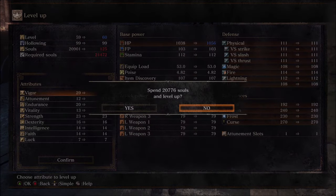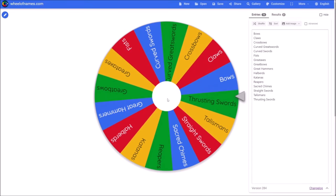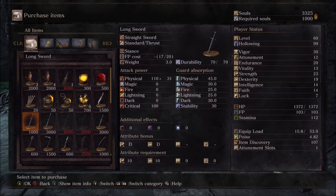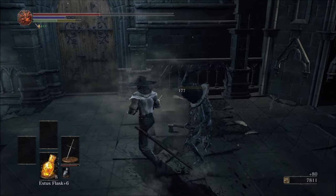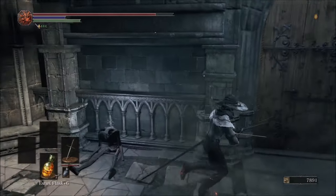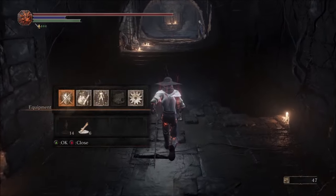My vigor is now at 30, so depending on what we roll next, we can start focusing on some other stats. Up next we have Thrusting Swords! Once again, Greyrat is our guy when we need a weapon. He's got a nice Estoc for sale that will work just fine for wherever we go next. I wanted to stock up on some Titanite Chunks, so the Consumed King's Garden became my destination. It's a short and sweet area, but one with some useful goodies scattered about. I was able to get the Estoc to plus 7 before challenging Oceiros.